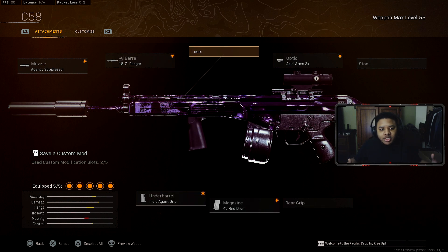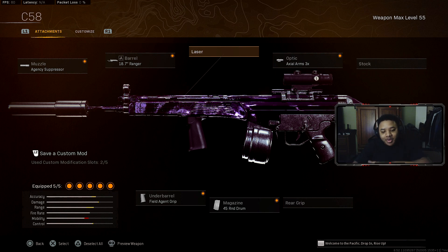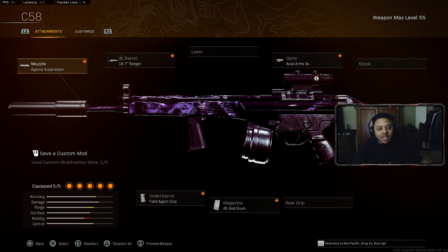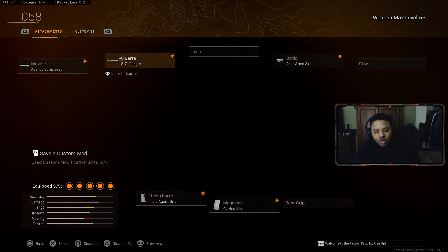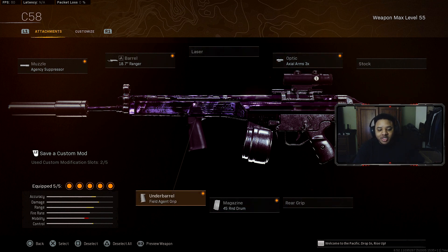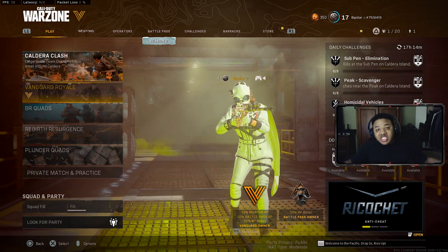The last gun we're going to talk about is the C-58. If you're looking for a setup with good recoil control, I'll tell you — whenever there's a recoil control point adjustment patch, it's not always what it seems. Here's the perfect setup: the ATC Suppressor, the Ranger barrel for bullet velocity and recoil control, a 3x optic scope, a 60 round mag, and the Field Agent Grip underbarrel, which helps with both horizontal and vertical recoil control. That's really mostly it for the C-58.